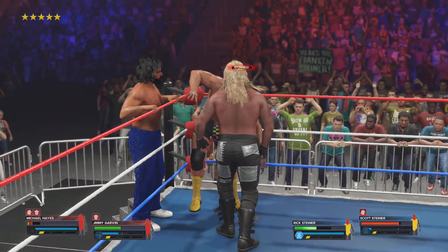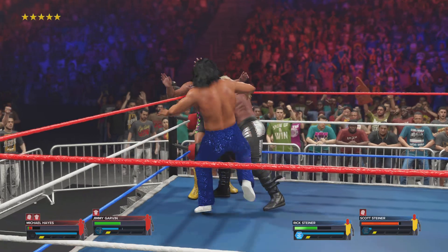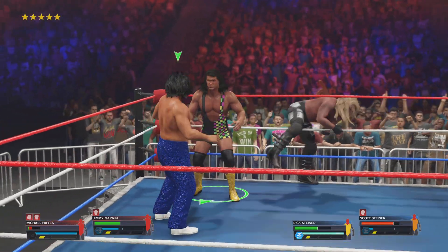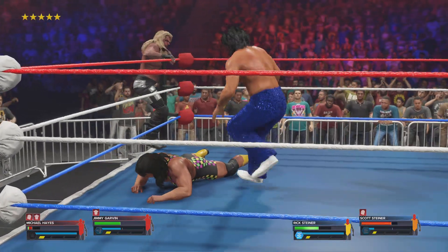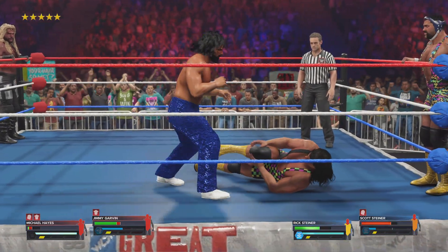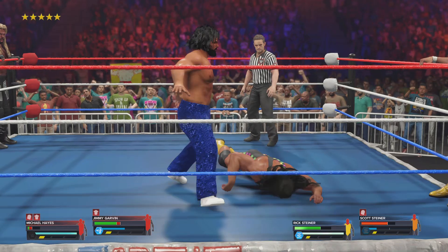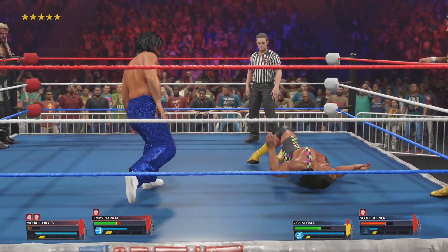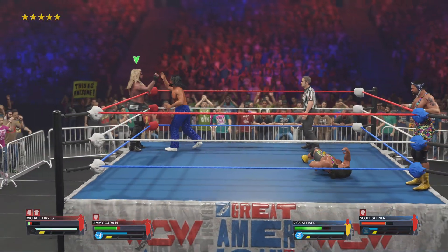Scott gets waylaid. Tag made. And a kick right to the midsection. Face buster — he manages to escape it. Drops the hammer right on the lower back, point of the elbow finds the mark. Gets the tag.